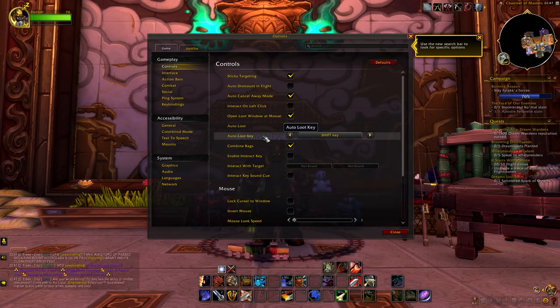The last addon that I want to talk about is All the Things, and this is by far my favorite addon. It shows you all the things you can collect on your character — what transmog, mounts, toys, battle pets, etc. you are missing — and it also tells you where you can get them. I love this addon and without it I think I would log in way less, because it always gives me something to do. I'll have a list of all my addons in the description below.